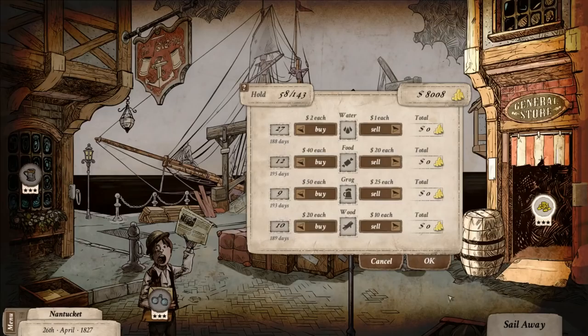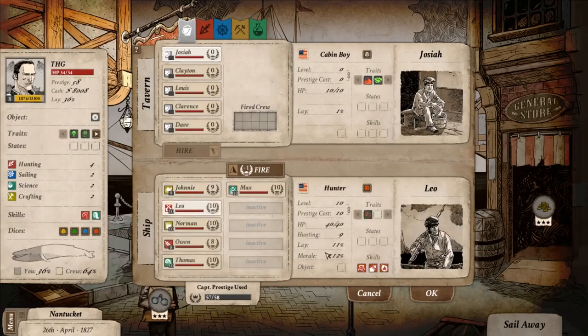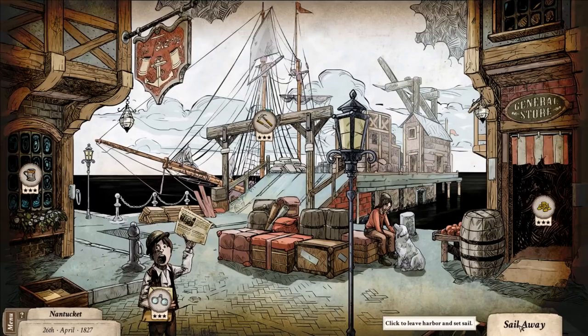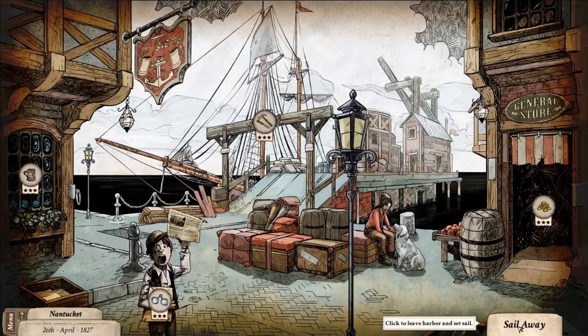We have enough resources for just shy of 200 days sailing. We already have our crew established — we've got nearly all of our captain's prestiges being used. We've got two level 10 medics, a level 10 hunter, a level 8 hunter, and two level 10 and a level 9 craftsmen. That does mean our share of the revenue for fishing whales is only 36%, because all of these level 10 guys each have a really high lay — their share of the booty. But I've got about $8,000 in the bank, and today is going to be more about going down the mission trees with as good a crew as possible, since I assume these are going to be more difficult events.